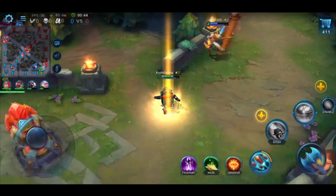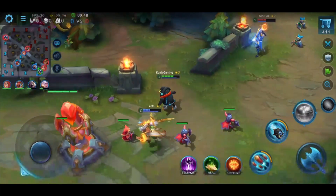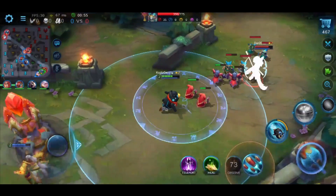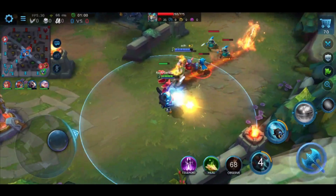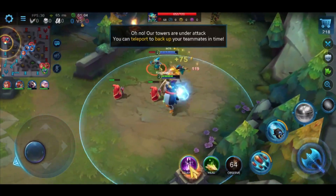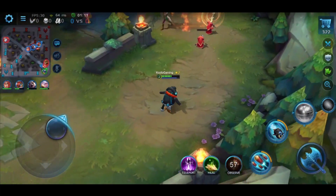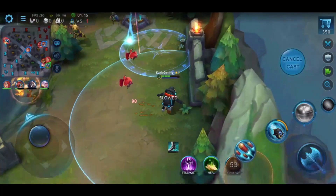Every character automatically has teleport, healing, and the ability to place a ward — you don't have to buy an item for any of these. I can just place a ward right here with a 75% cooldown reduction on it. They've really slimmed down the ward item system and built it into every character, and I really appreciate that. I think it's a great design decision.